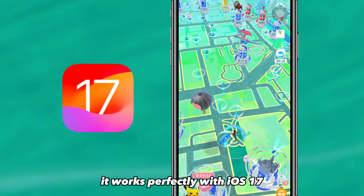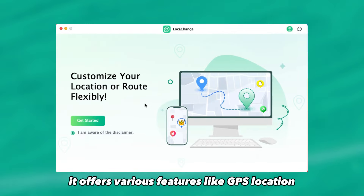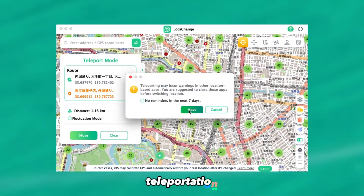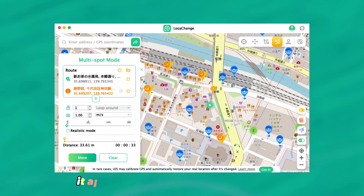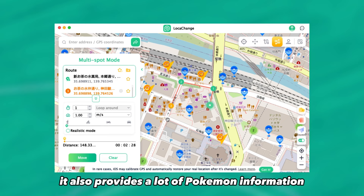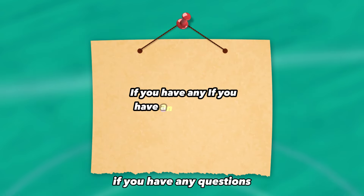The software I recommend is called LokaChange. It works perfectly with iOS 17. It offers various features like GPS location teleportation, joystick control, cooldown timer, and route planning mode. It also provides a lot of Pokemon information to help enhance your gaming experience.